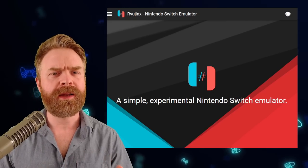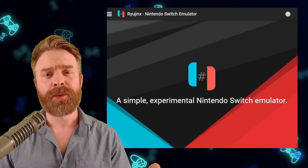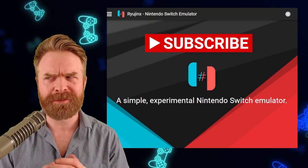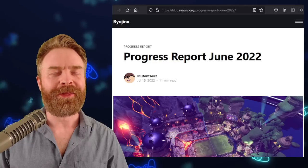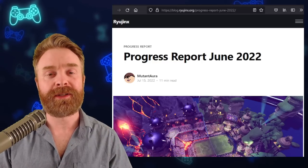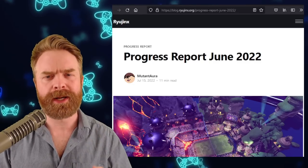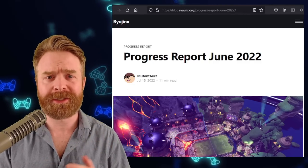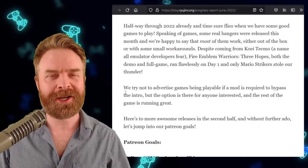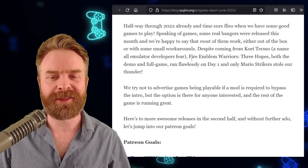We'll kick things off talking about Nintendo Switch emulation on PC with Ryujinx. Ryujinx has just released a brand new progress report, and holy smokes has this emulator improved. There's a ton of information in this report and I'm going over it at a high level. If you want to check it out in more detail, I'll leave a link in the description below. It is very well written. If some of this stuff sounds familiar, it's because we've talked about it in previous videos. This article does a great job at summing everything up.